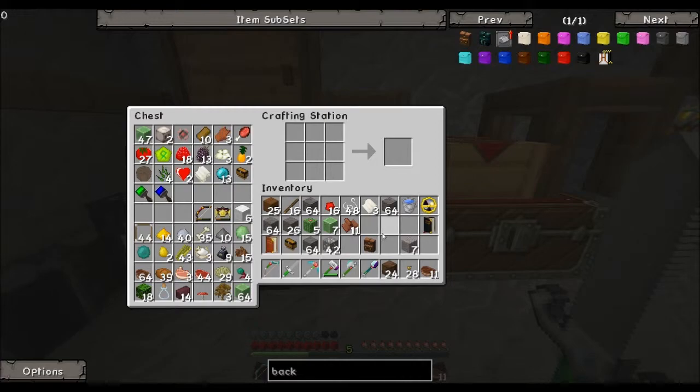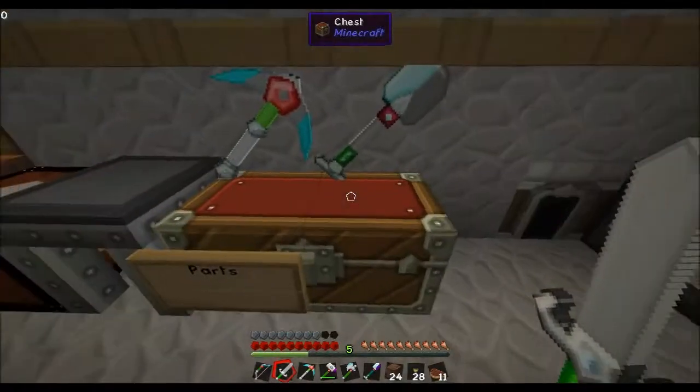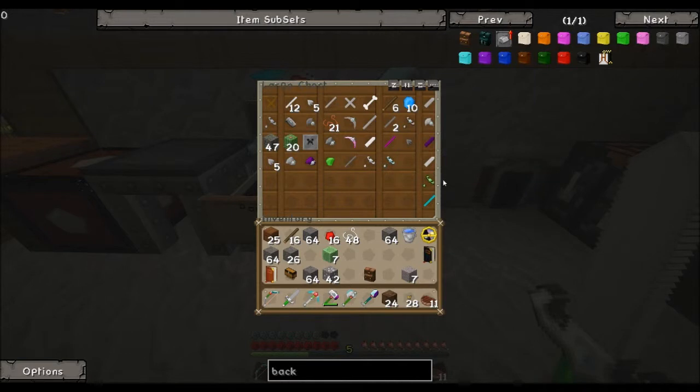Might as well use the black too — I didn't have any use for black wool at the moment. Let's put this paper in here and this leather — we don't need that at the moment. Oh, cacti — I keep the cacti over here. I use cacti in some of my recipes.